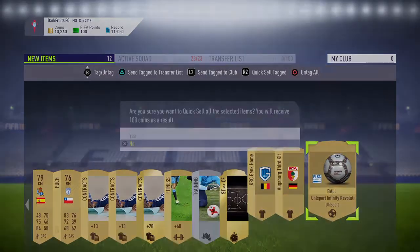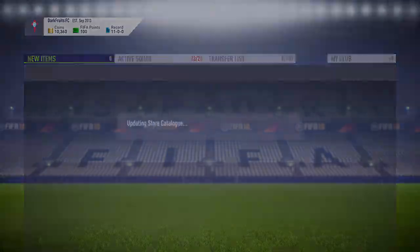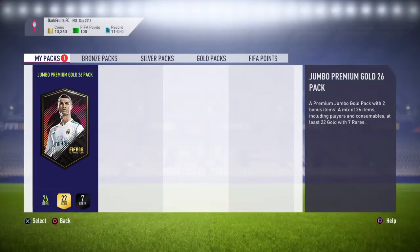Keep everything, sell them. 100 coins — it's quite a bit of money at the start of FIFA, might not sound it. Now we have the jumbo premium gold 26 pack, 7 rares — we've got to get a good player. Come on.